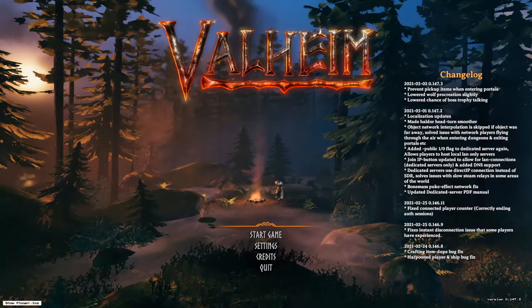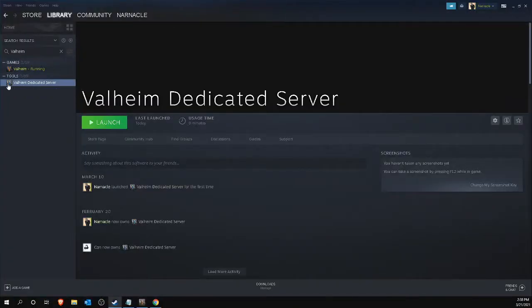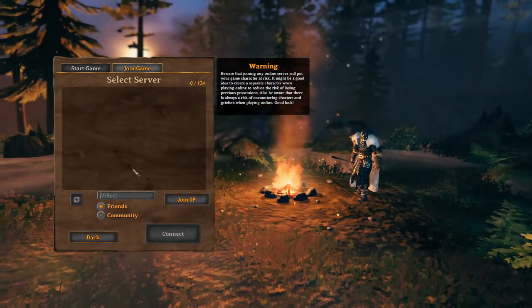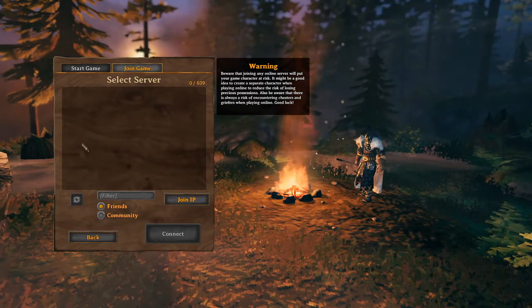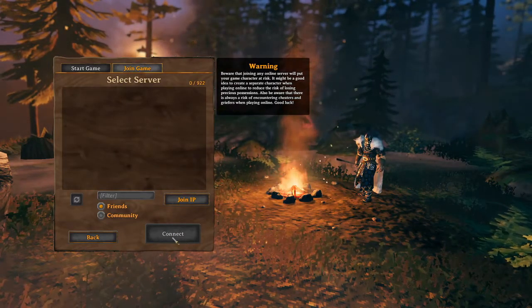There are a number of ways to do this. The first way depends on how you or a friend run the server. If this is through your own Steam profile and you have added all players as friends on the Steam network, then you or your friends can simply start the game. From the main menu, click Join Game and make sure the Friends filter is selected. You should now see all your Steam friends running a Valheim dedicated server. Click on one of their servers, enter the password, and you can go on an adventure together.